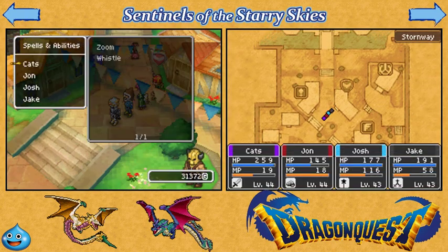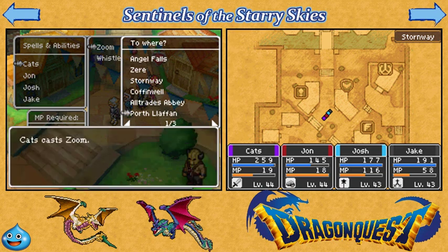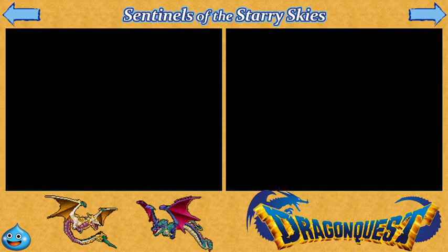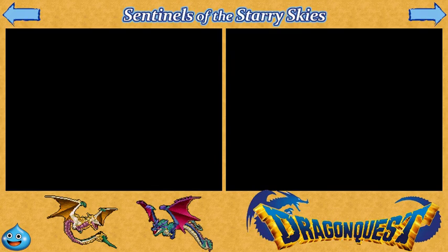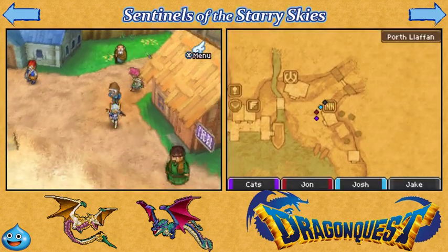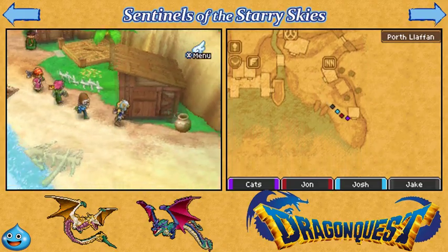Alright, so now that we're done with that, we are going to start questing. Now like I said, there's a very specific order I'm doing these quests in. The first one you should do as soon as you hit the post-game content is this one right here.